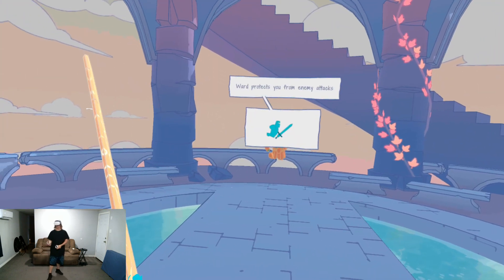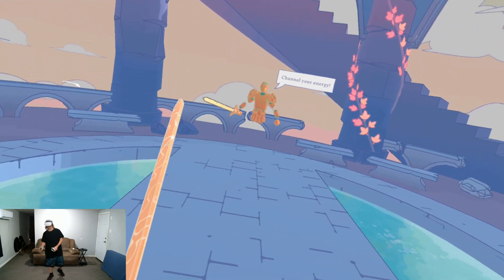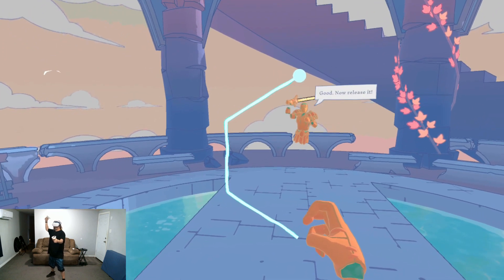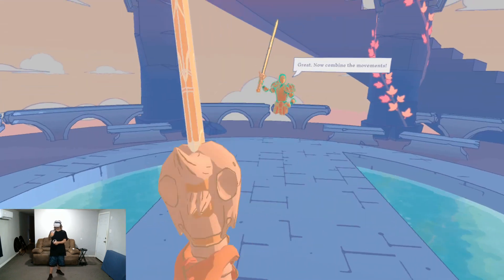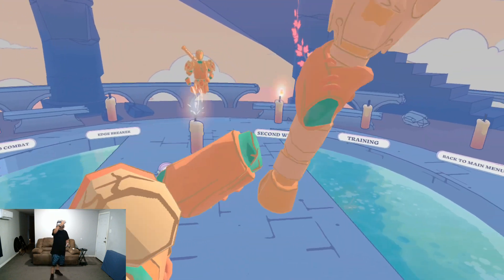Next we're going to take a look at their Ward. It starts like this — almost like a fighting pose. Let me bring the sword down here. To complete the Ward, hold it kind of in a two-handed grip.